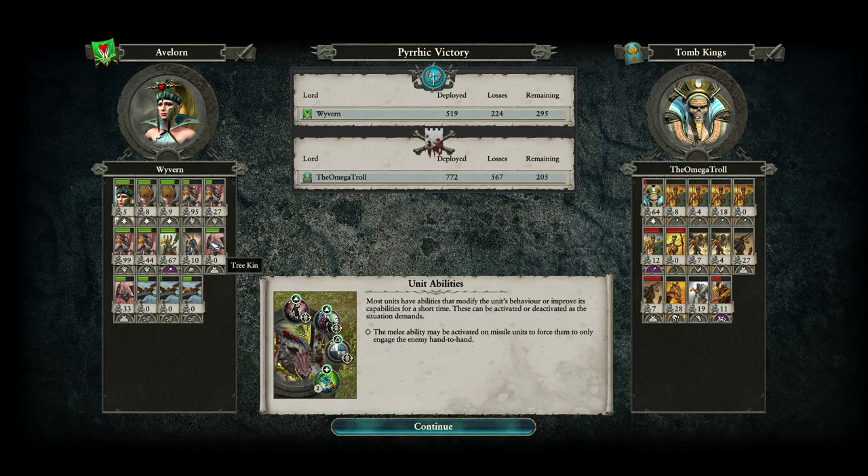Treekin did surprisingly well — they bulked down the Shabti, bought me a lot of time. They're definitely not a terrible unit. As for Leering Reavers, I actually kind of wanted to use this opportunity to highlight them. Nobles and Alarielle — that's nothing fancy, that's something generic. But Leering Reavers — they're cheaper now, a 50 gold decrease, which I don't actually think they deserved since I think they were good before, but that's beside the point. They're a really good unit.